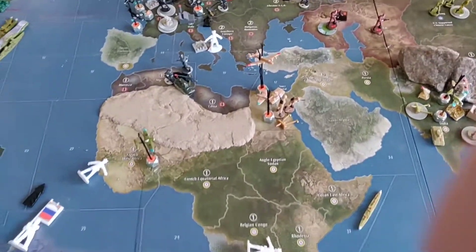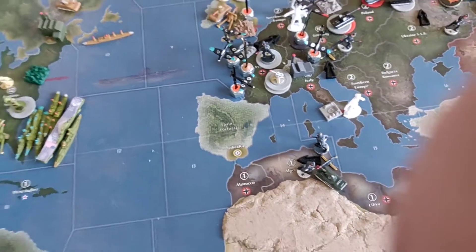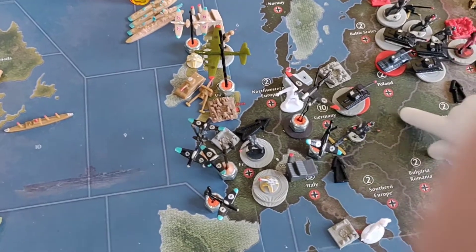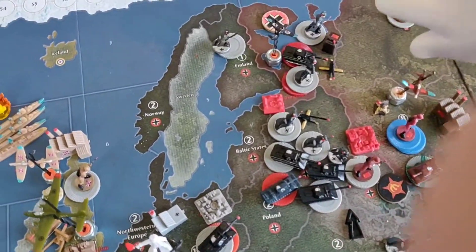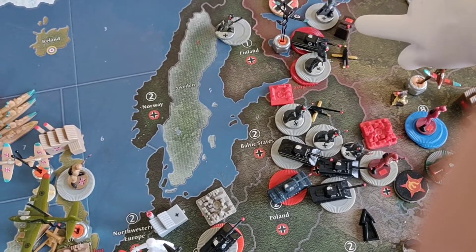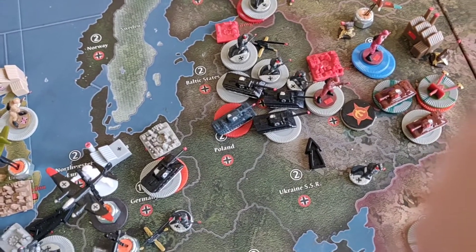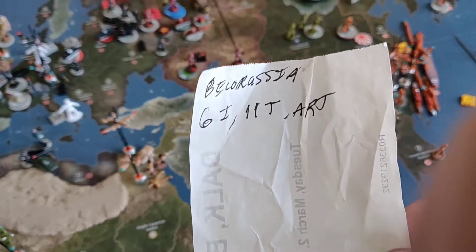Now my beautiful recap: Algeria got one tank, two troops, and artillery. France got two men, three AA guns, and four fighters. Germany still got one man, one artillery, one fighter, one bomber, and seven tanks. One man in Ukraine, two men in Finland. Karelia got nine men, six tanks, artillery, and a fighter. And in Belarus, Russia: six men, eleven tanks, and artillery.